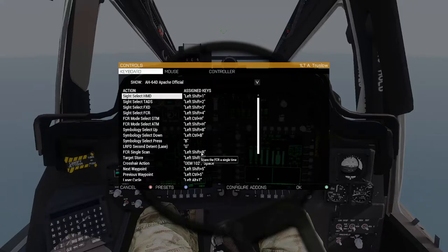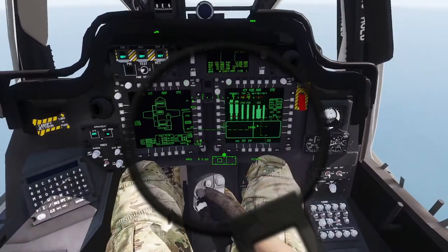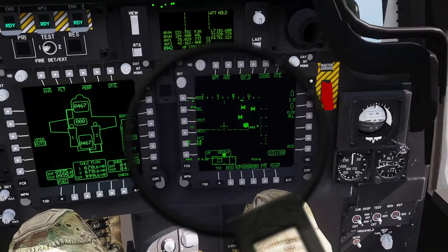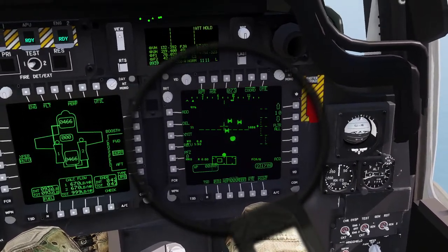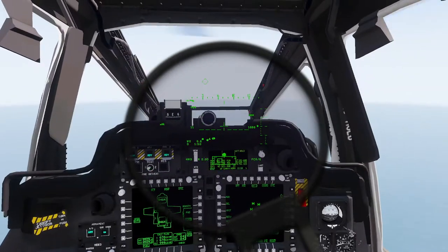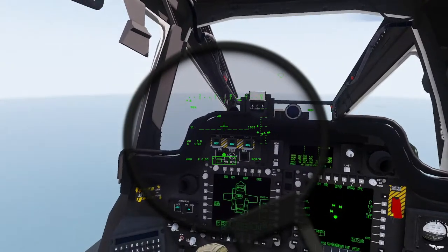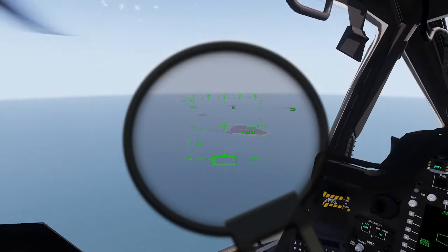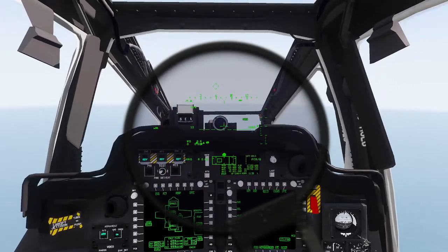Make sure you get those commands all bound to something that works for you. We're going to start by pulling up our TSD. I'm using a modded map so the GPS won't show up correctly, but that doesn't matter since I have the symbology I need. Let's talk about some of the symbology visible here — you'll notice a couple of different types coming up from the islands out in front of us.